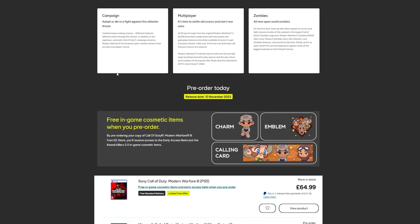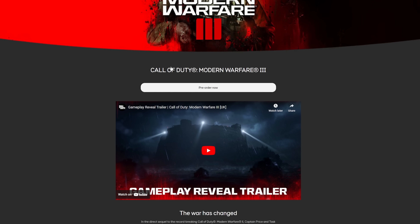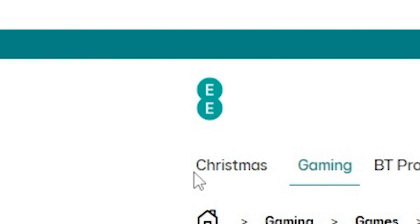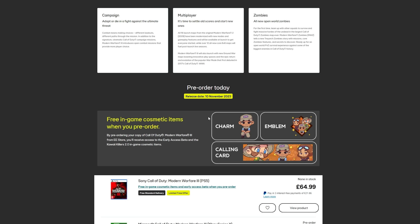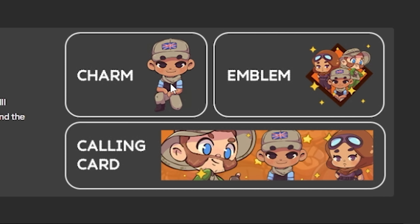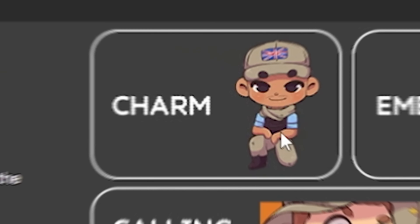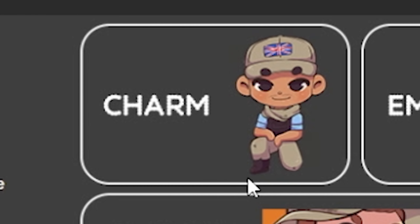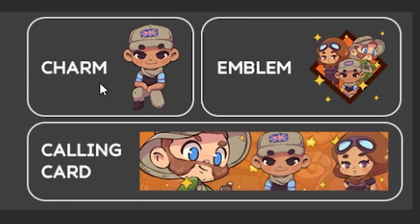Next, we have what's probably going to be the rarest set of promo items for Modern Warfare 3 — these are pre-order rewards from the EE store in the UK. Unless they change how this works, you won't be able to get these items once the game officially comes out. You don't get the code right when you pre-order — per the terms and conditions, you get the code after the game has been bought and is shipping to you, so you can't just pre-order and cancel. You'll get a charm — I think that's Gaz — an emblem, and a calling card. I really like this charm but unfortunately I can't get these items because I don't live in the UK.